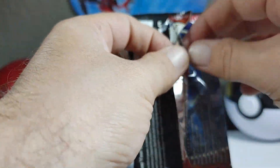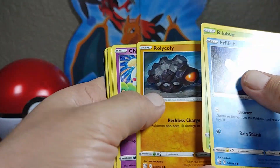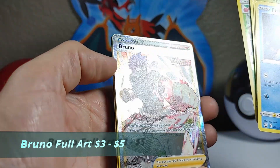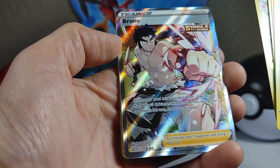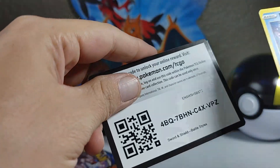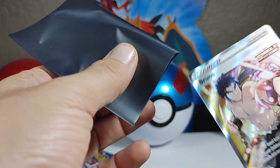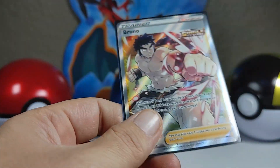Let's get into this Battle Styles pack. Frillish, Windchime, Onyx, Bruno Full Art — liking that. Shuffle your hand into your deck, then draw four cards; if any of your Pokemon were knocked out during your opponent's last turn, draw seven cards instead. We've got the Scroll, Bruxish, and there's the code card. We're going to give Bruno a double sleeve, just like Pikachu — this is a good card. Definitely a fan of the full arts, he looks like he's punching through the card.